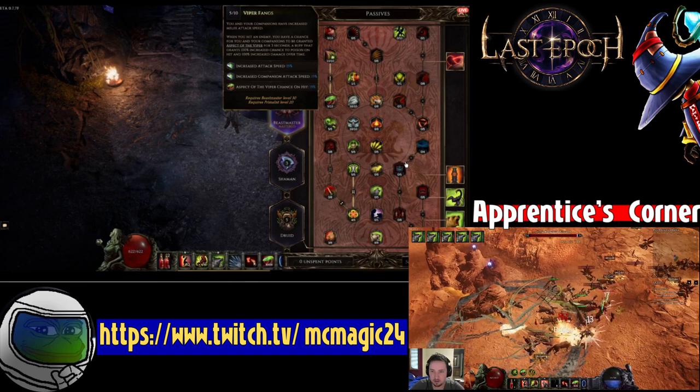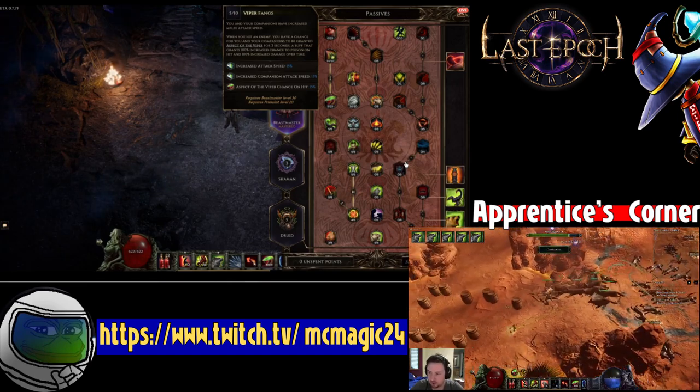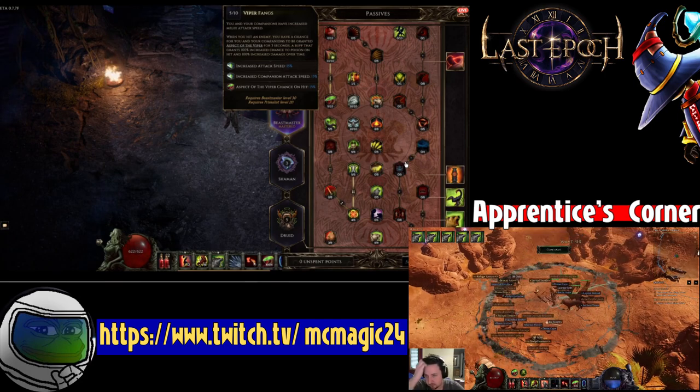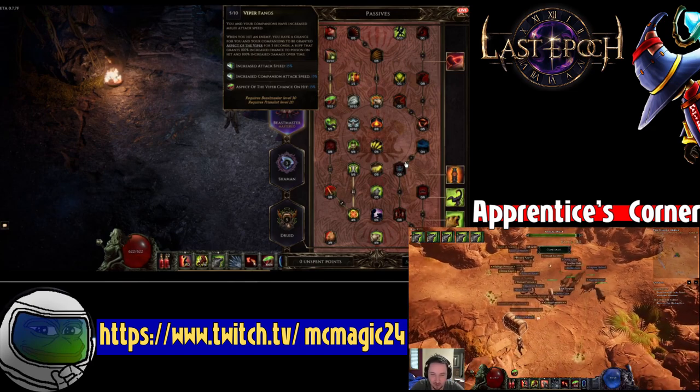That means you and your wolves are stacking multiplicative poison damage — that's why poison is so much stronger than other damage over time skills. Other dots don't have that stacking multiplicative mechanic, which is why they're so much worse than poison.